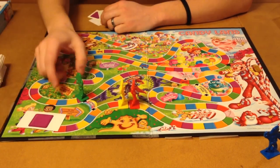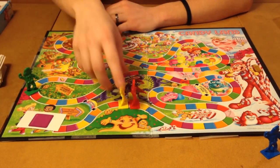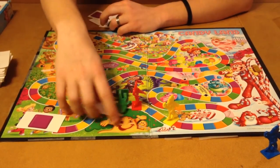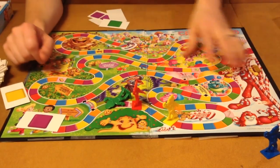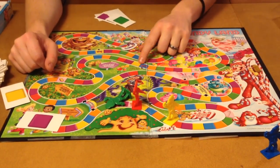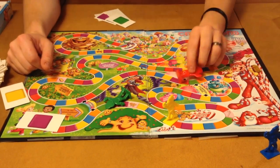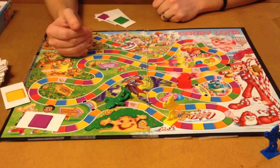Then you just continue to repeat — purple goes to the next purple, yellow goes to the next green, and so on. The only other thing I want to mention is that there are licorice spots on the board. If you land there, you will lose your turn. I tell the kids to put their piece down, and then they lose one turn on the licorice.